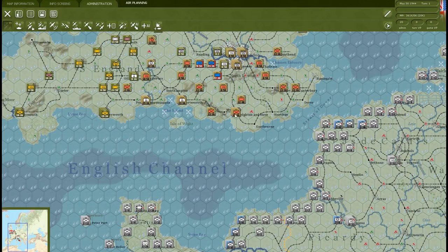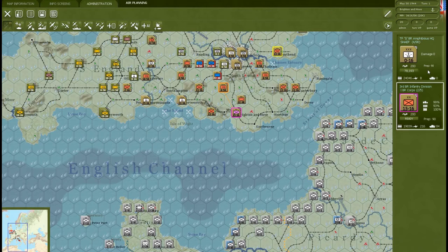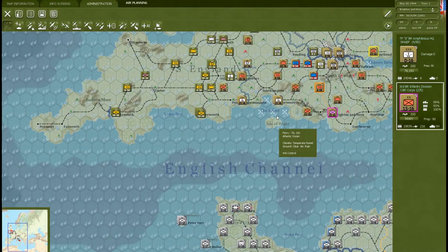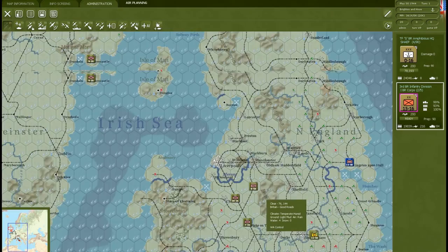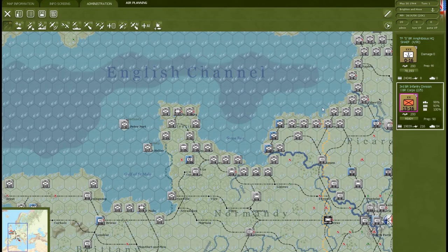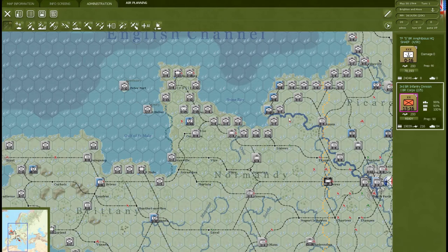Maybe we will postpone our invasion even though our troops are ready. When you prepare an invasion in this game, the amphibious HQ units build up preparation points. They are ready to invade whenever we get to the next phase — there will be an invade button once preparation is over 50%. It's over 90% right now. I think it's a bad idea to do it right now. If we do this too early things will definitely go wrong; if we do it too late the Germans will have more time to reinforce their defense line.